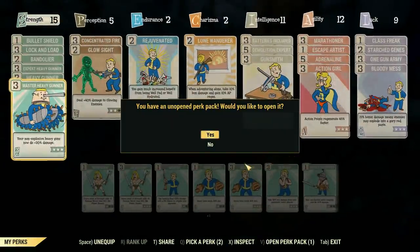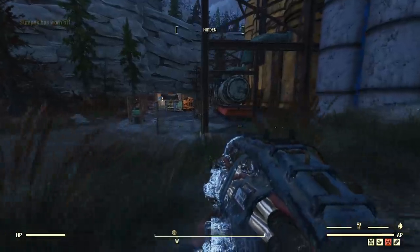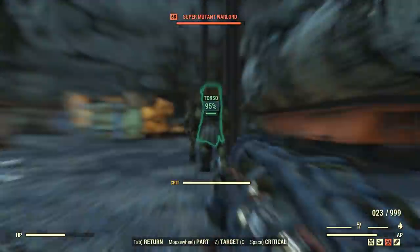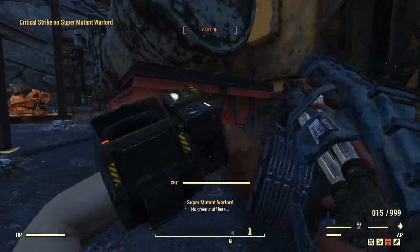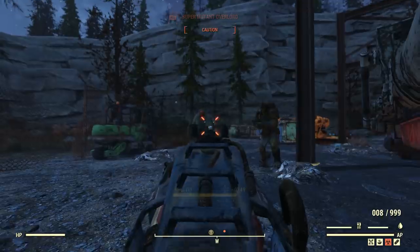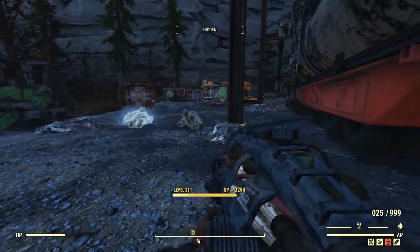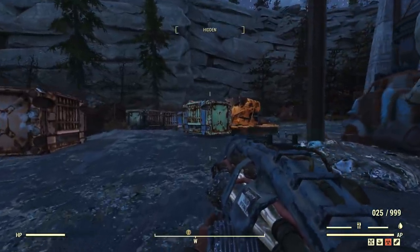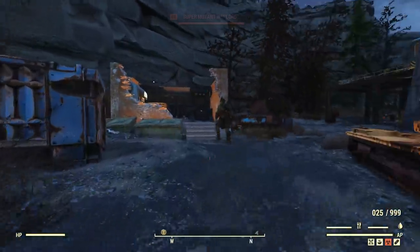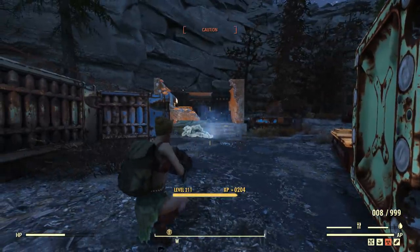Since I'm outside Power Armor I don't need Action Girl, so I'm swapping to Covert Operative. We're going stealth snowballing. No sneak attack criticals were awarded on this day though. I'm in caution — and oh no, it's a broadsider. You know, it's bad enough that you ruin the broadsider — that was a great fun weapon in Fallout 76 — but then you go ahead and mess up the Cryolator too.